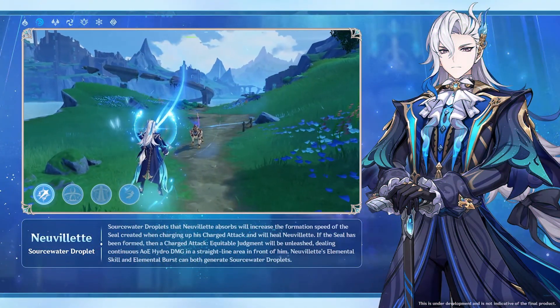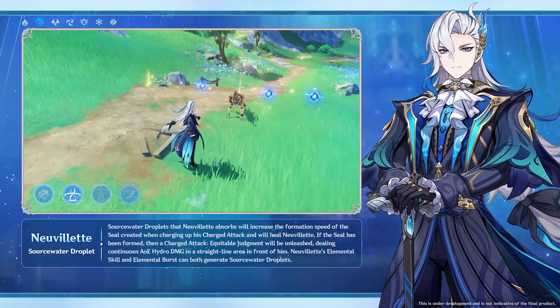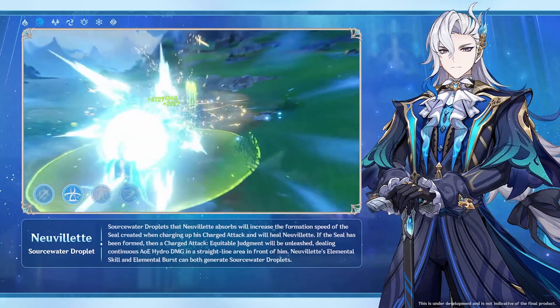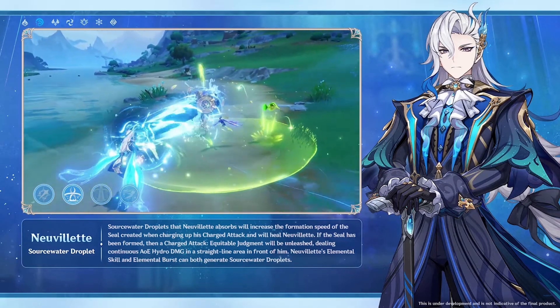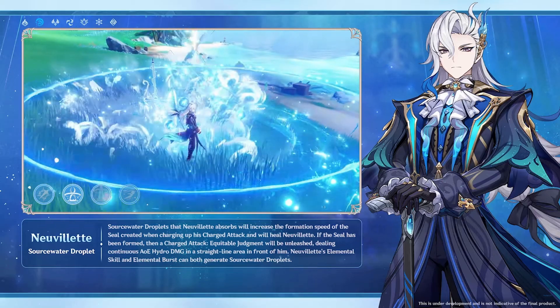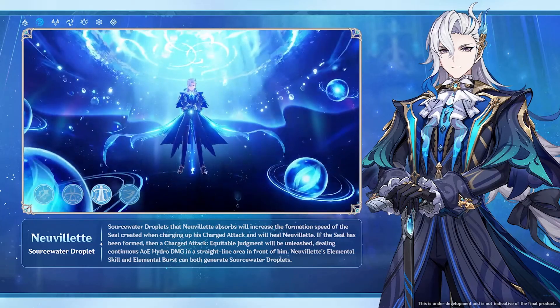This character has very unique charge attacks and does seem to have a short cast time to then activate a water beam which is channeled over 3 seconds. While doing this, Nevilleet's HP slowly gets drained until he hits 50%, but he can consume source water droplets to heal himself back up again and they also speed up the cast time it takes for the next water beam to activate.